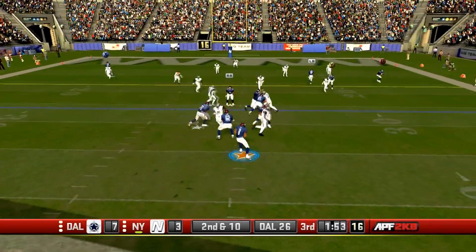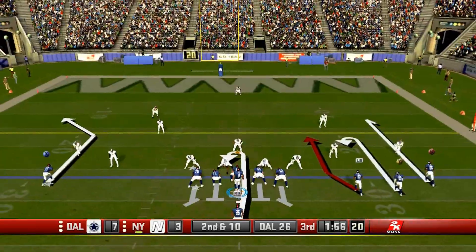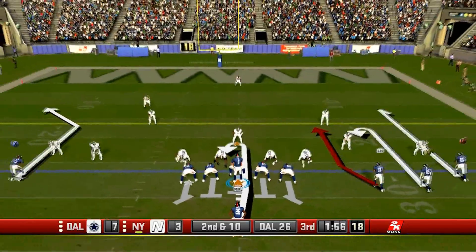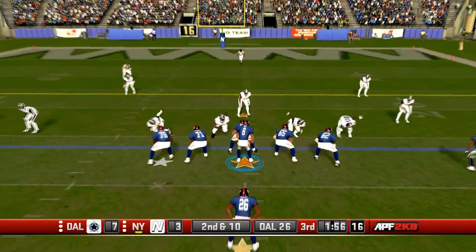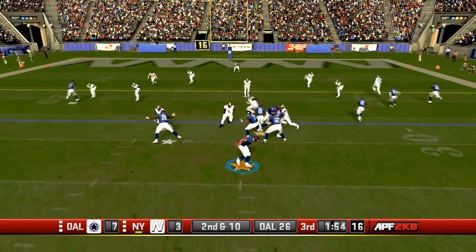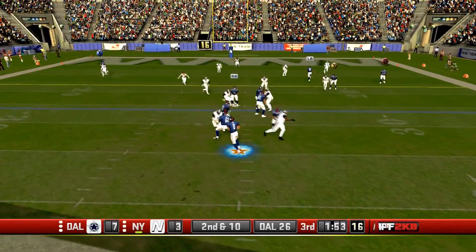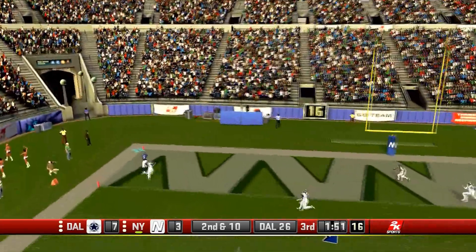Here is another play - a play action pass - and just look at how dynamic the offensive line became. It wasn't a straight line like Madden used to be, it's not a perfect horseshoe, it's a controlled chaos. When you have all these different types of play action and pass blocking, you really get a sense of alive football. And football is alive, and that's why All Pro Football gives us the essence of football. Love to know what you guys think.